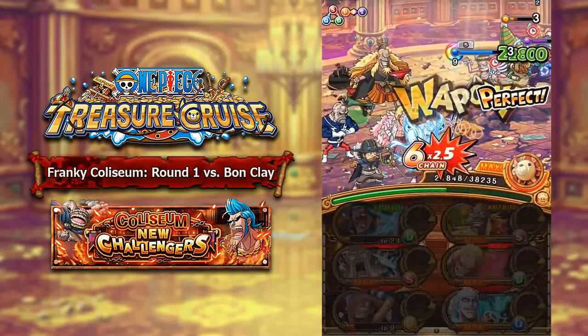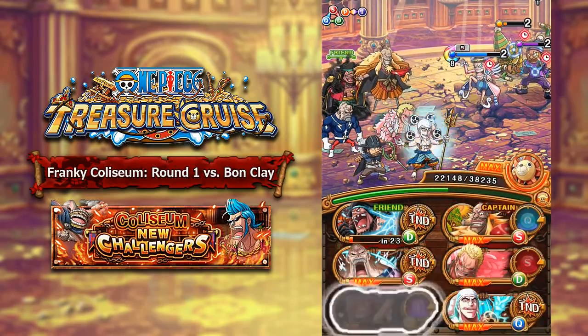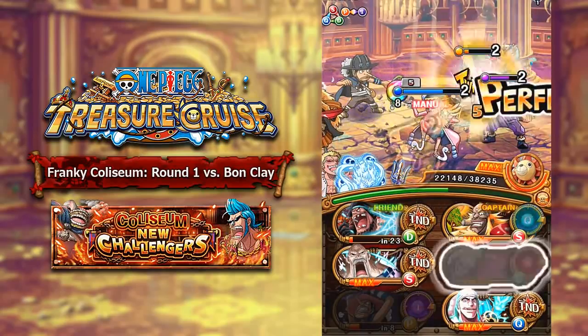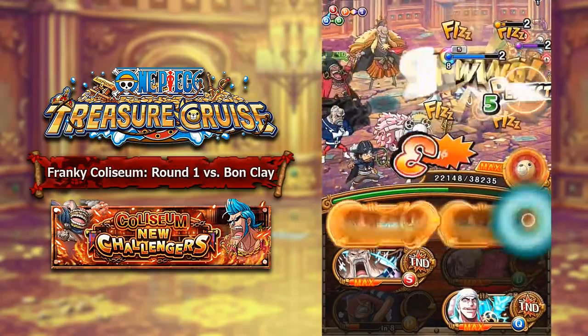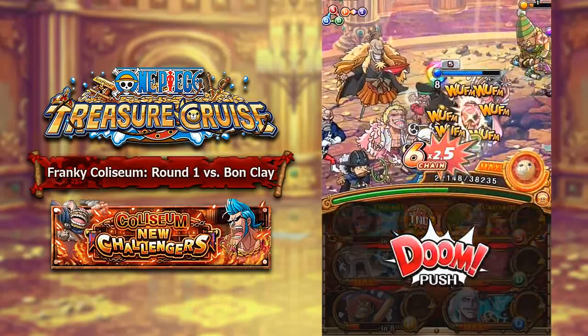As you saw just before, his actual attribute changes every 2 turns, so that is actually a crazy thing about him. You can just sort of wait until a good attribute comes up and then go ahead and burst him down. But with a Blackbeard team, you can just do as much damage as you possibly can to him — it is absolutely fine.